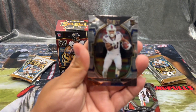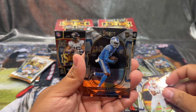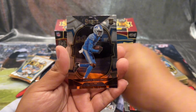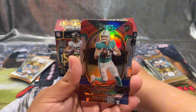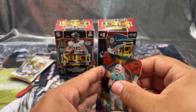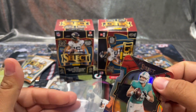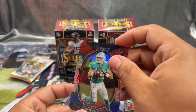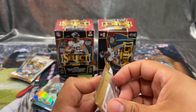We have a Khalil Shakir, Jameson Williams, a Skylar Thompson on the red, white and blue, and Hassan Haskins. Things with Tua — concussions, being injured — maybe this young man gets an opportunity. You never know.